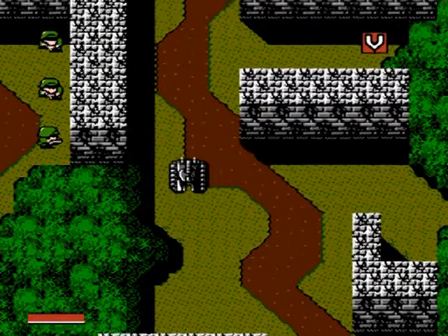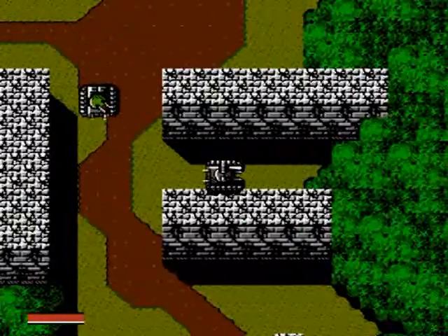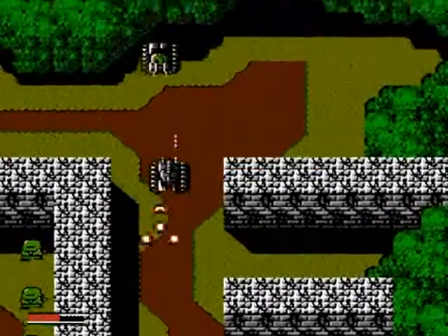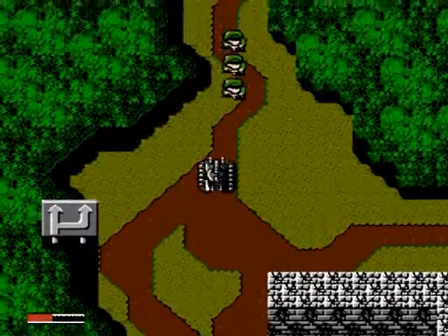However, some of those guys have useful information. Also, you can choose the path on which way you want to go — sometimes the road will fork, as in here for example.